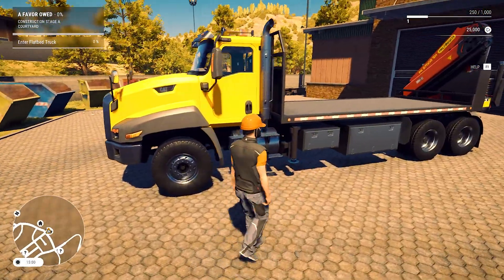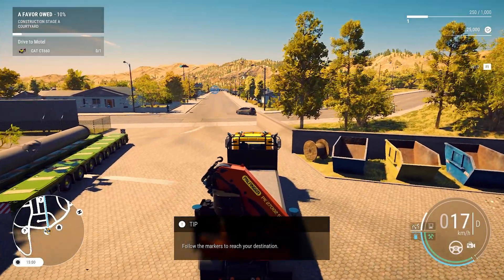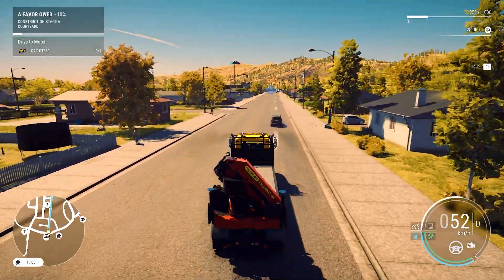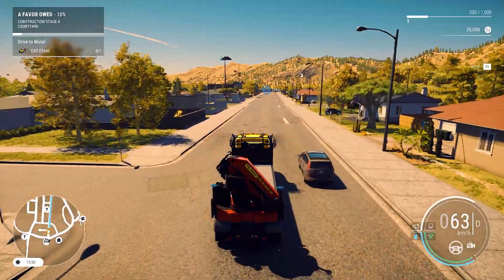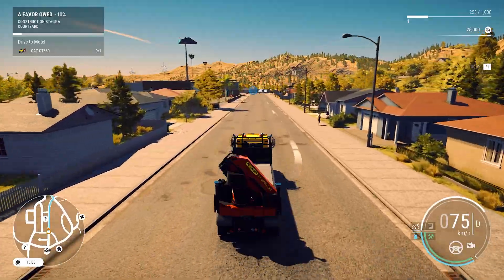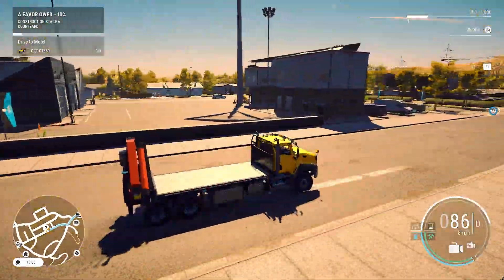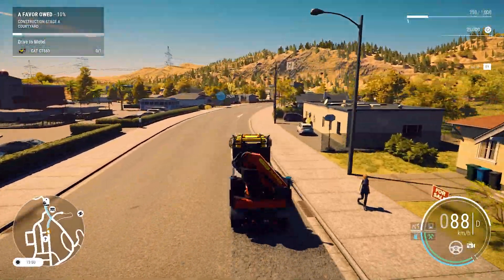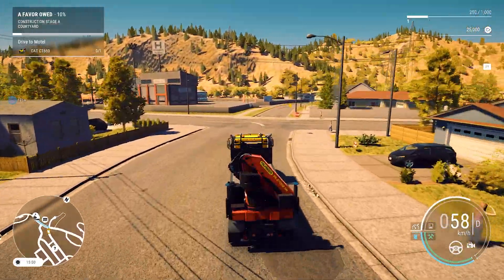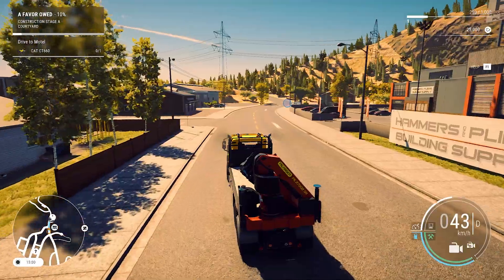We've got a job set up — we're doing a favor for a construction dude called Hap, just trying to put together some cash. We're going to meet him at the site and see what's up. Pretty cool, especially if you grew up with Tonka toys, tractors, trucks, or backhoes. I've got the flatbed going. The game actually had me pick up materials, go to the site, remove the bad stuff, install the good stuff, and take the bad stuff to the scrap yard.